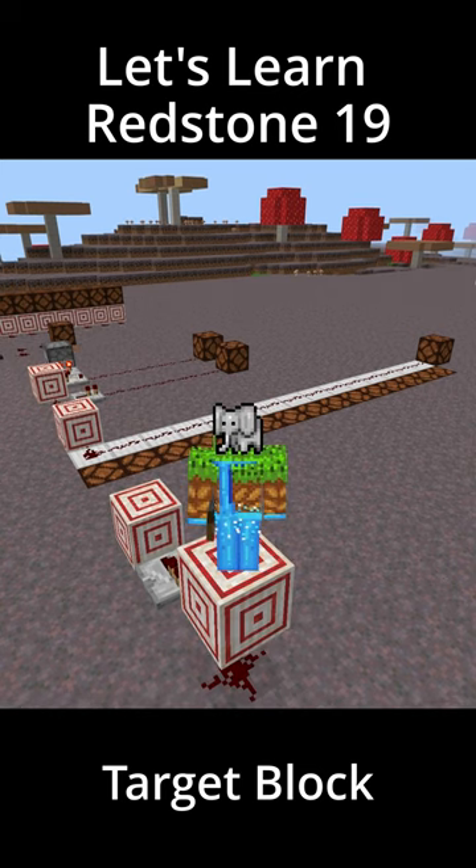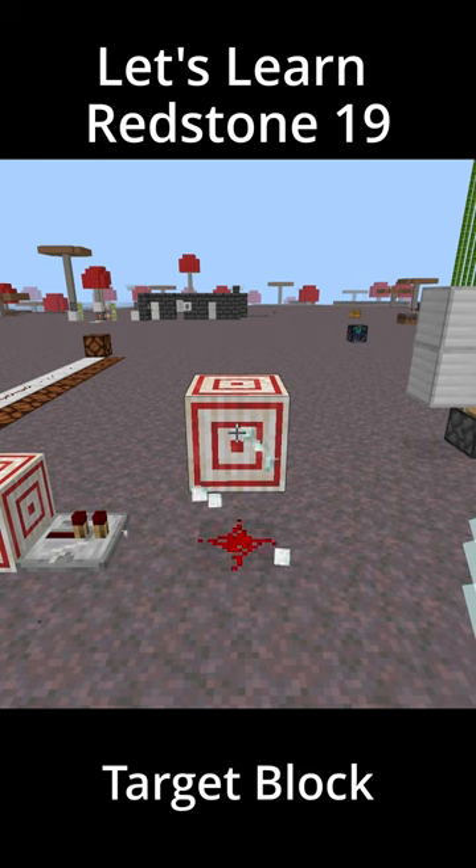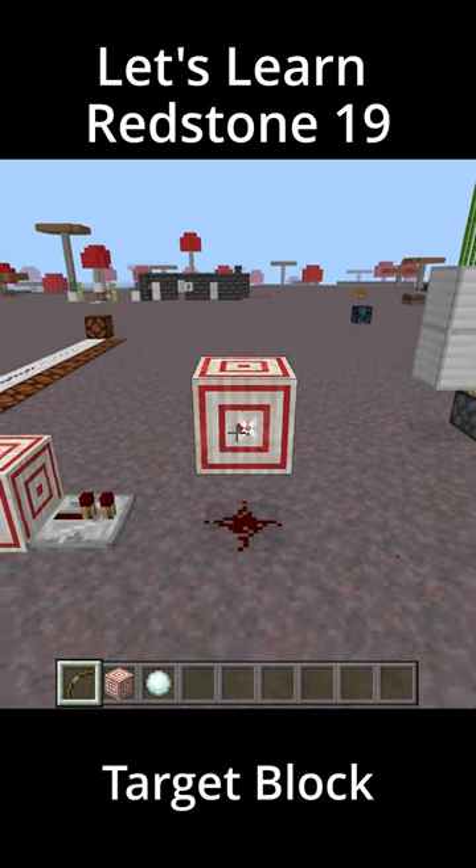Welcome to the 19th episode of Let's Learn Redstone. This time we're going to talk about the target block. The target block will emit a redstone signal when it's hit by a snowball or an arrow. You can also use a dispenser shooting projectiles to activate the target block.